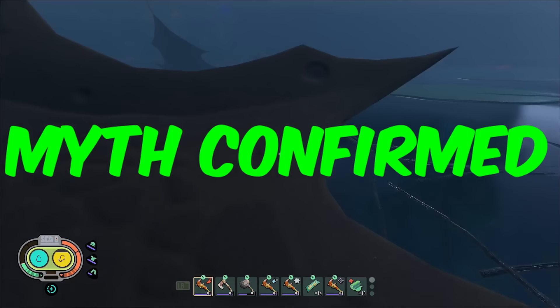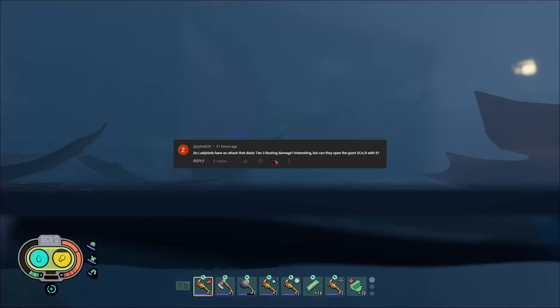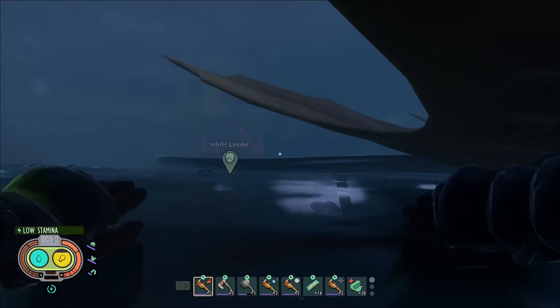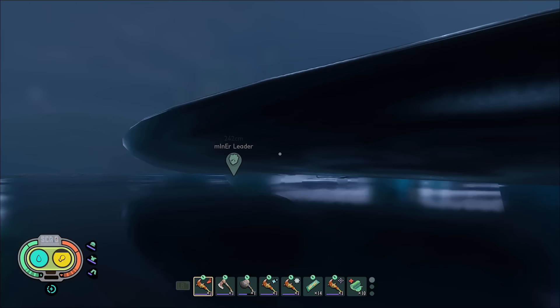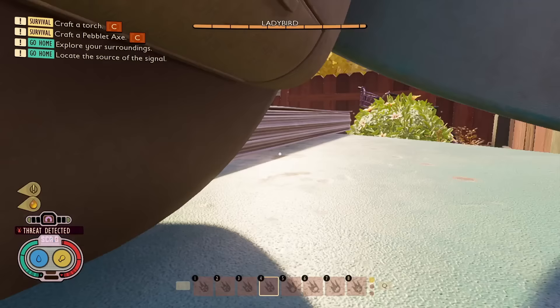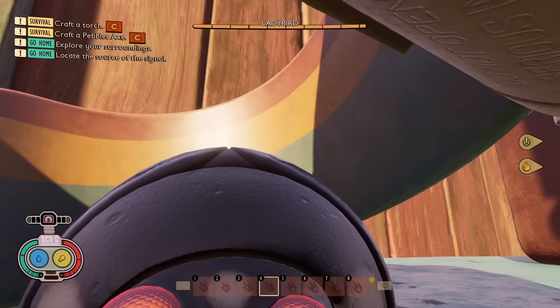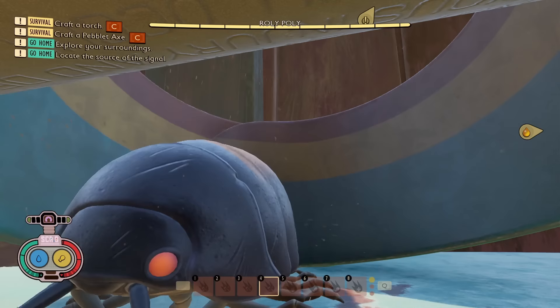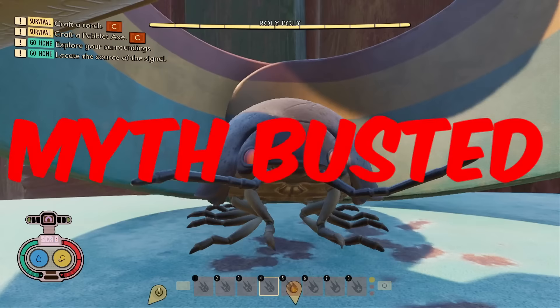Up next, we have a myth from Zylo, who asks: Ladybirds can deal tier 3 busting damage, but can they open the giant scabby using it? We know from the past that enemies deal busting damage equivalent to the tier they are at. So since Ladybirds are tier 3 and do busting, can they open the giant scabby, which requires a tier 3 hammer? I got the Ladybird to attack me for a couple of minutes trying to get it to hit the scabby, but whatever I tried it just wouldn't open. I tried again using a roly-poly, as they also do tier 3 busting damage, but they just wouldn't hit the right area. So I'm going to say this myth is busted — they don't seem to be able to open up the giant scabby, unfortunately.